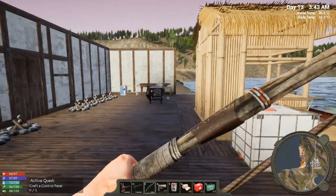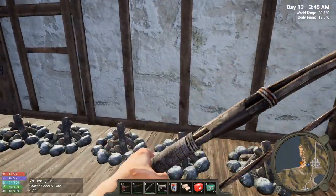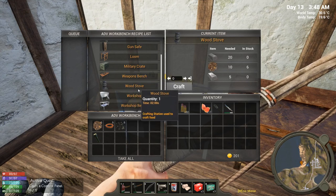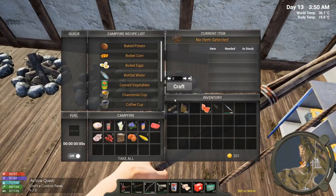Hey everybody, welcome back to Hold Your Own. Last time we made an advanced workbench, did some organization, and looted a couple of times up in town. Right now I've got six mechanical parts, which is going to get me closer to the wood stove that we need. I also want a chemistry station so I can make gasoline, so I'm going to need as many mechanical parts as I can get my hands on.